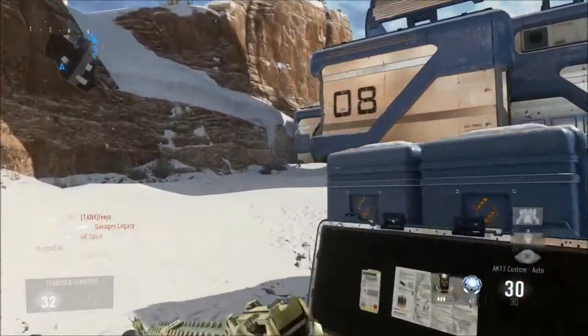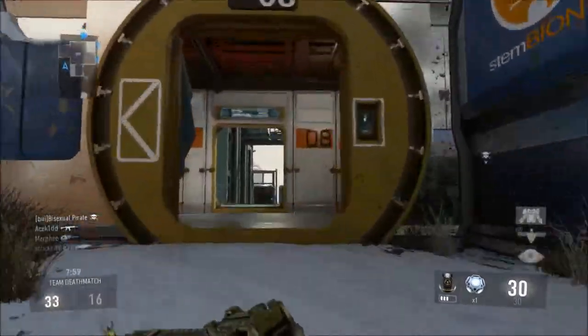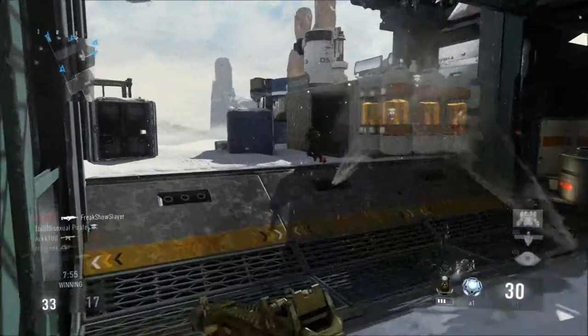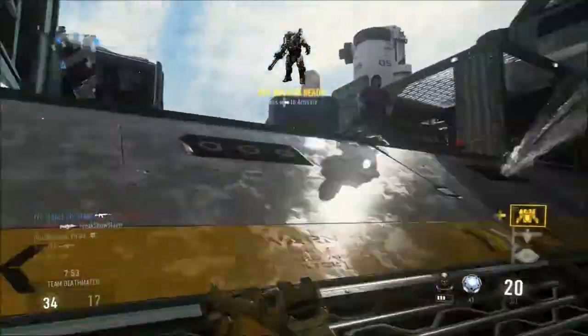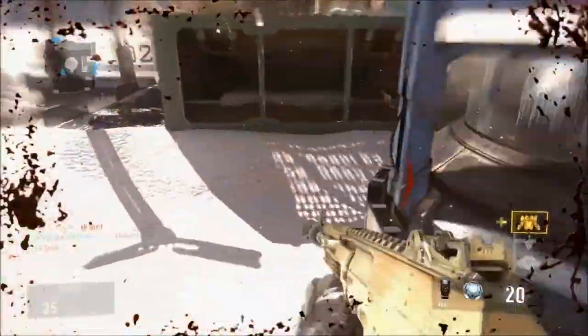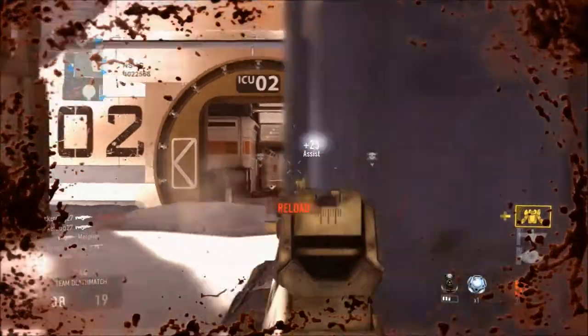For my EXO grenade launcher, I have the variable grenade. What that is — it's basically a stun grenade, EMP grenade, threat grenade, and smoke all in one. So it's a four-in-one, which is pretty cool, but you do have to cycle it and it does get confusing.